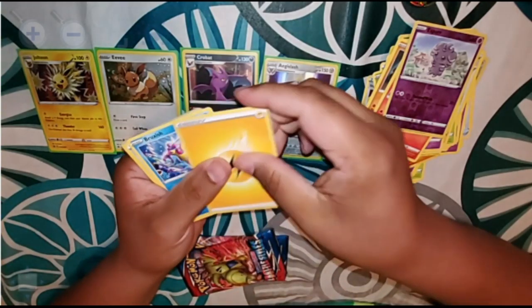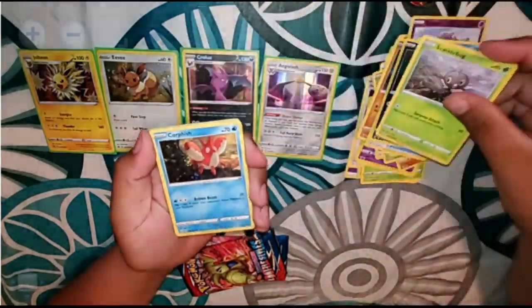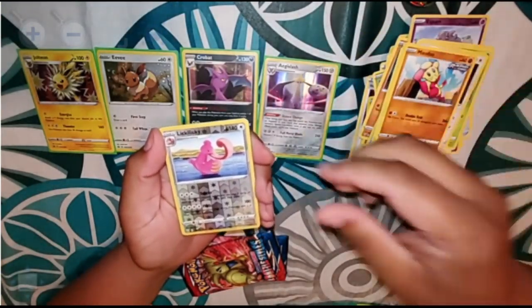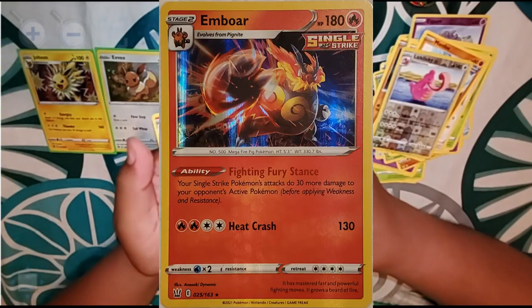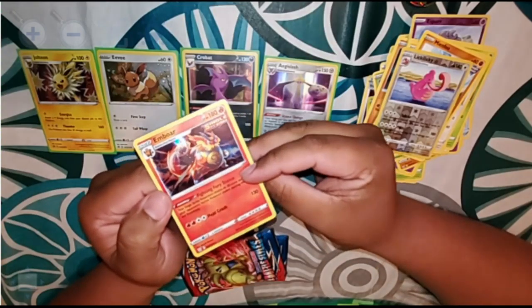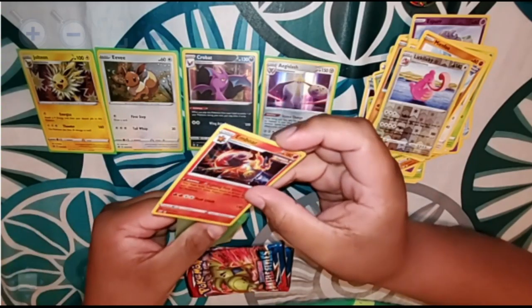Moving on to our fourth pack: we got energy, a Bruxish, a Tool Jammer, a Morpeko, a Scatterbug, a Qwilfish, a Glamour, a Yamper, a Mienfoo, a reverse holo Lickilicky, and for a rare we got a holographic Emboar. Heat Crash does 130 damage, and for the ability your Single Strike Pokémon attack does 30 more damage to your opponent's active Pokémon before applying weakness and resistance. That is a nice holographic — he looks really badass on this card. We'll put him in a sleeve.